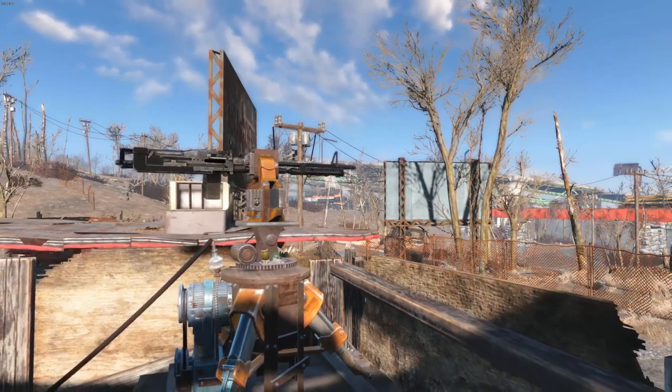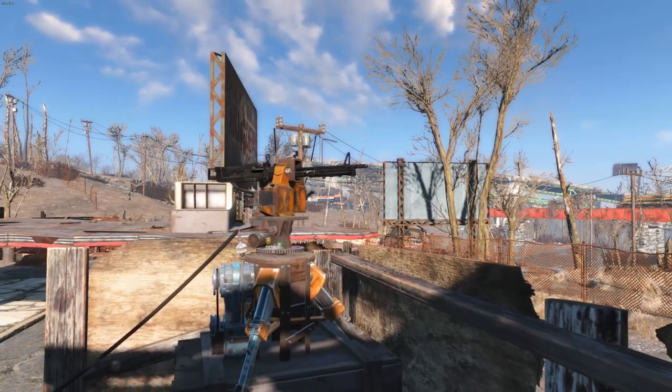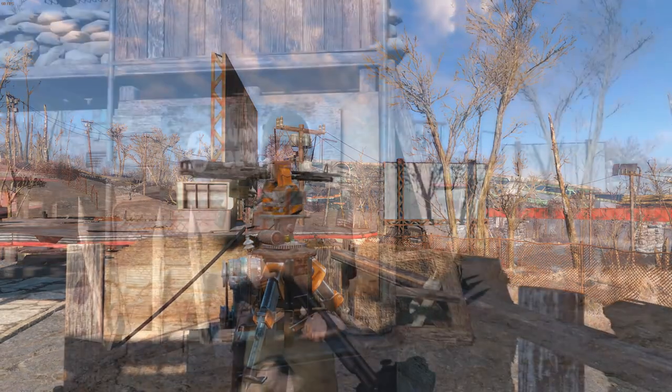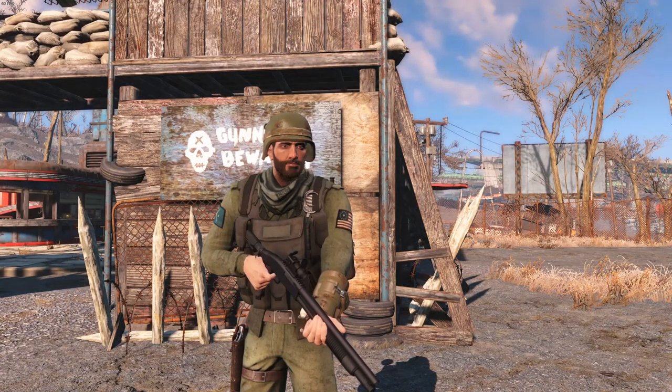Finally, we've gone around and added some turrets along the perimeter of the wall, adding some character using some of the modded turrets I have installed — just to make it feel a little more real, like this M60 that we see circling and defending the perimeter. And yeah guys, that's going to bring us to the end of this video — I hope that you like what you've seen so far, and this is just the beginning of this settlement build.